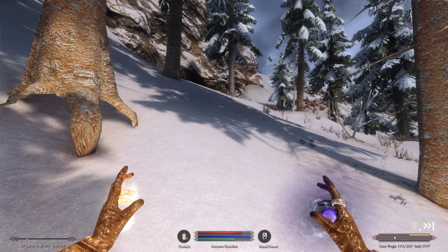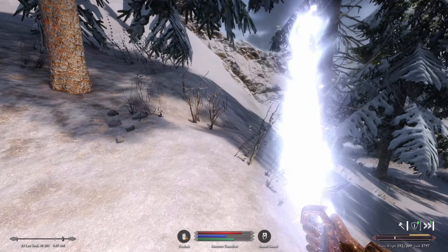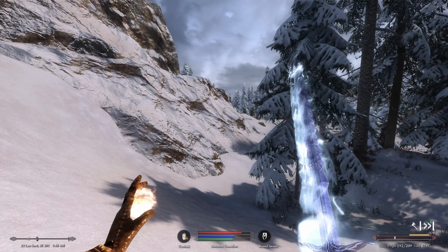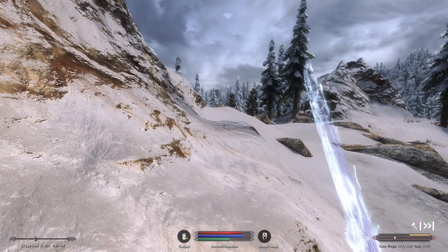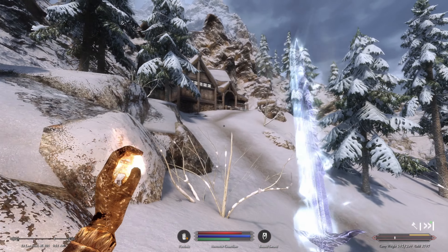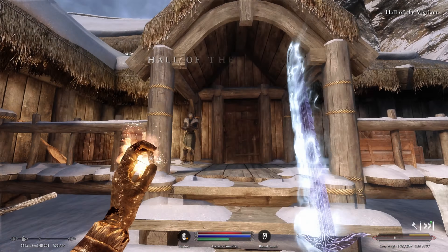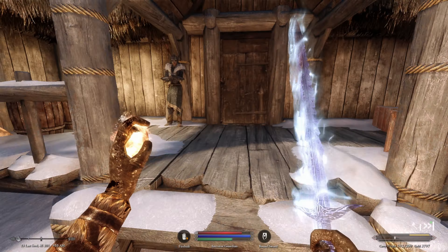We lose the troll and the fort's guards. Up ahead is a building — the Hall of the Vigilant. We stop in out of curiosity to see what these holy warriors are up to. Someone asks if we're feeling sick — we might still have that sickness. A Vigilant explains their order was founded after the Oblivion Crisis to face the daedric threat wherever it appears.